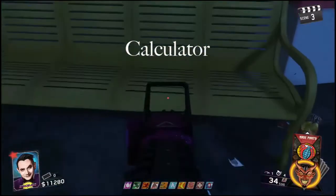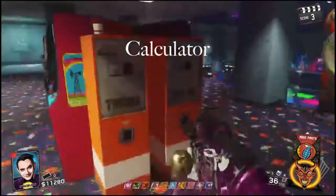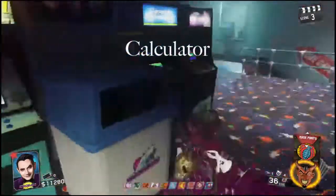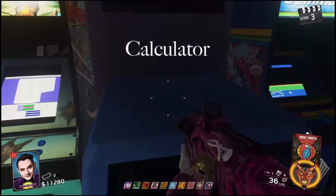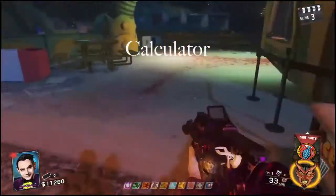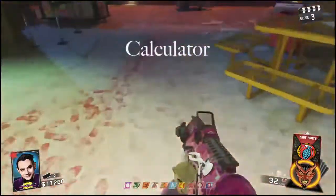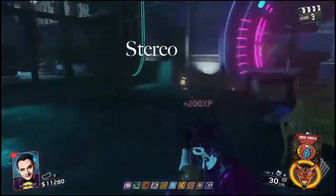The first thing we need to do is build a SETICOM. To do that we need three pieces, and each of those pieces can be found in three separate locations. The first one we're going to look at is the calculator. This can either be in the arcade on the bench as soon as you come out of spawn, or in the Kepler System up on that picnic table bench.